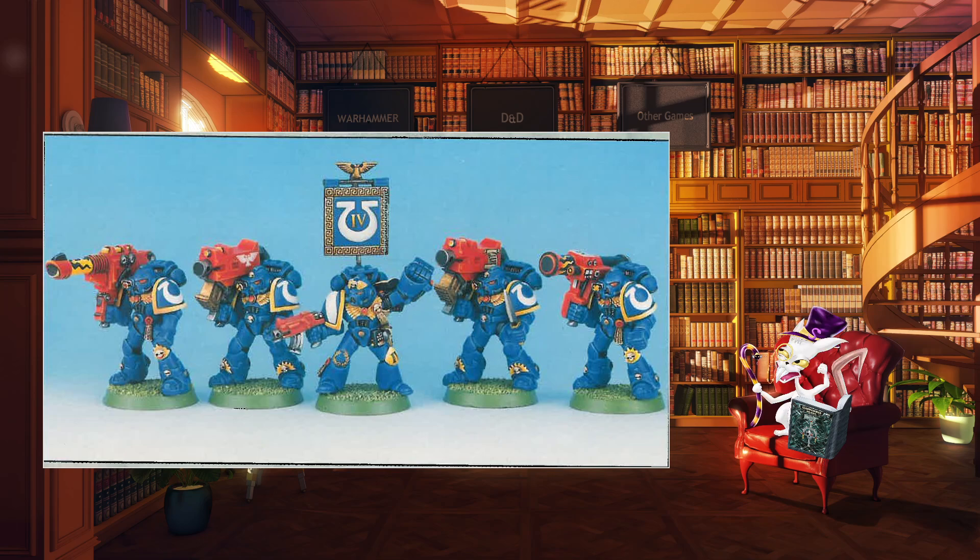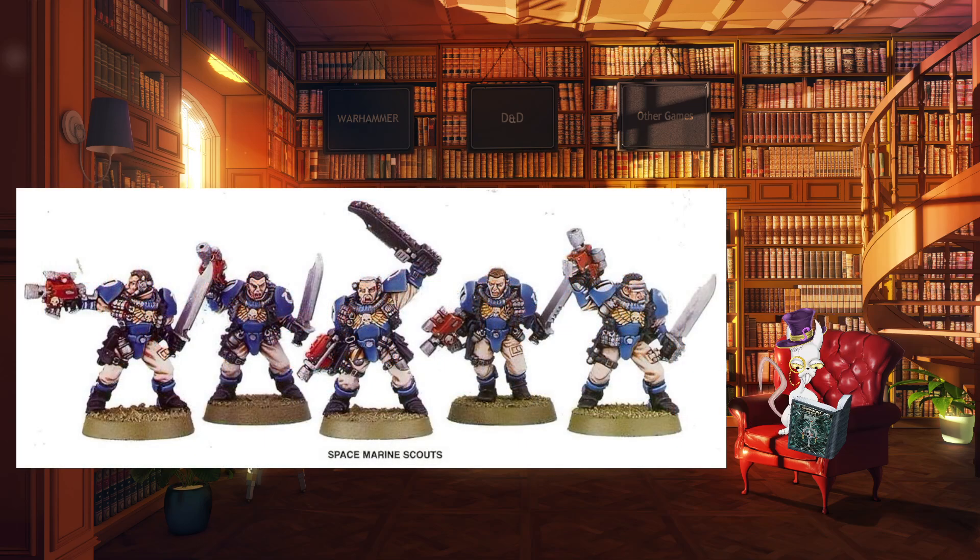Onto your entry-level marine — the Scout. These are initiates who, after completing initial training, will be brought into the scout corps. They are less heavily armoured than normal marines, but their role is to clear the way for the chapter's main force. They scout out enemy positions, providing intel back to the chapter, while also laying traps and ambushes to disrupt supply lines or blow up ammo dumps. Once a scout has proven themselves, they then move on to become a full battle brother.